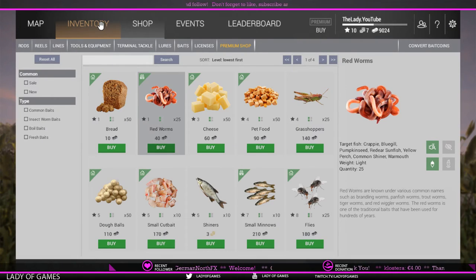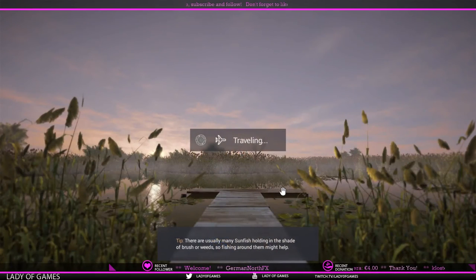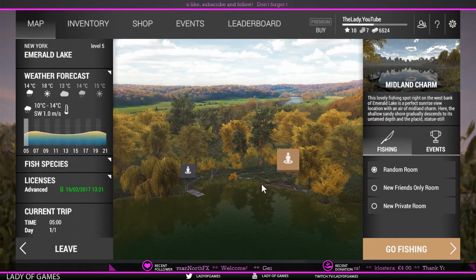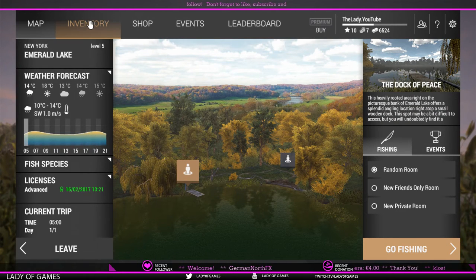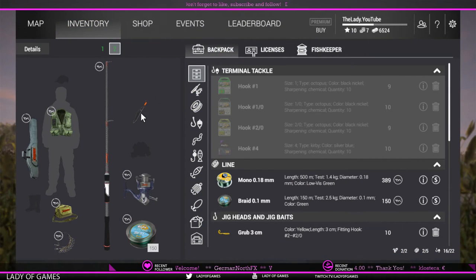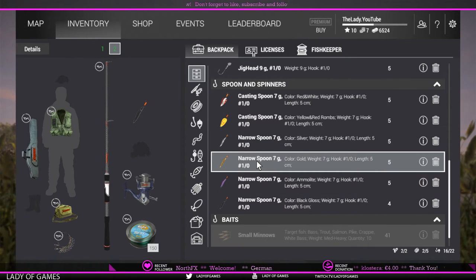All in all, your expenses will be roughly a little under 10k if you purchased only the stuff I showed you. It is time to go to New York — hit that travel button. New York has two spots currently that we can fish from: a dock and the shore. The shore is called Midland Charm and the dock is called the Dock of Peace. On cloudy and rainy days — we are starting with a rainy day — make sure you're using the black narrow spoon. On sunny days you can use the purple one. If you're not getting a lot of bites, try switching to the other color, or use the silver or golden narrow spoon.